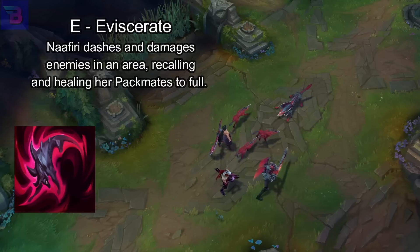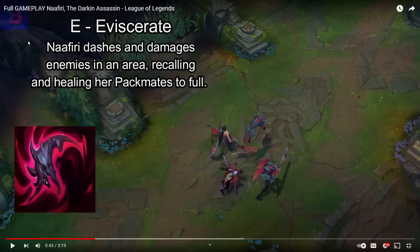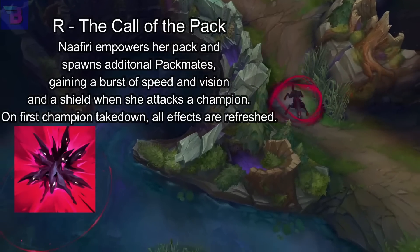I love how violent and edgy her ability names are. E is Eviscerate — Nafiri dashes and damages enemies in an area, recalling and healing her pack mates to full. So her pack mates actually have their own health bars — interesting. She already has two dashes, that's crazy.